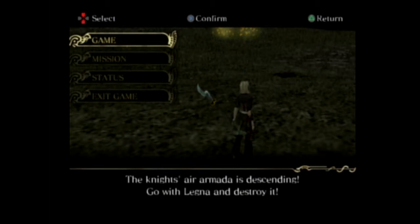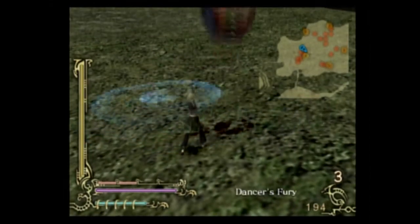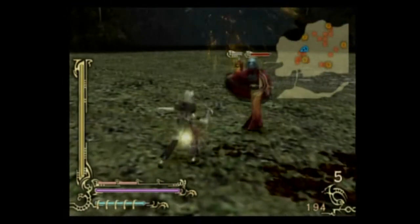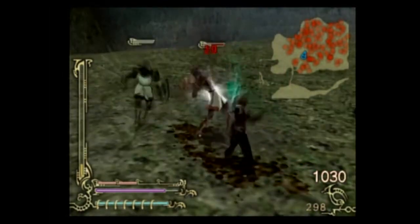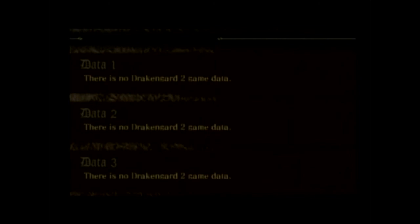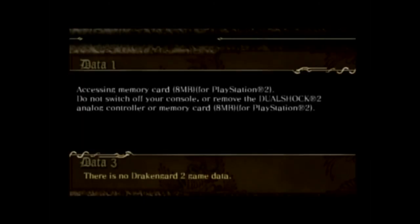Alright guys, welcome back to more Let's Play Drakengard 2 Blind. Let's take a look at our weapon status real quick. Dream Blossom needs 1600, so we're going to switch to Mana Staff because that does not need that much in terms of experience. Mana Staff.